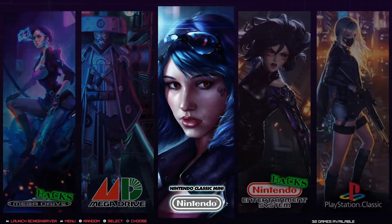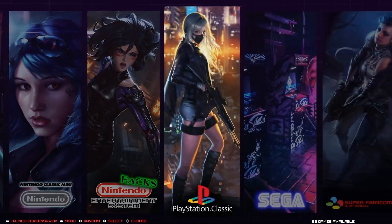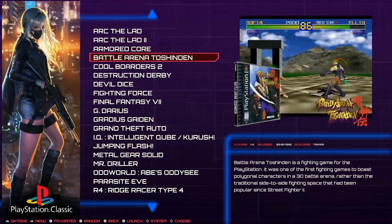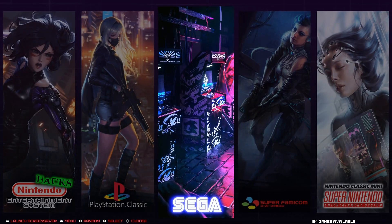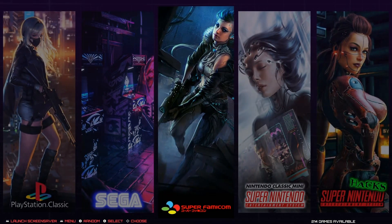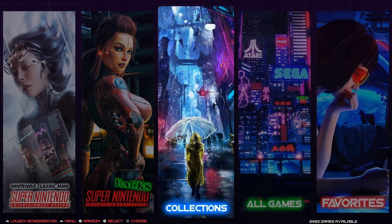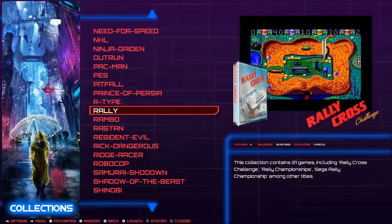Nintendo Classic Mini and Nintendo Hacks are included in the main Nintendo folder. PlayStation Classic games are included in the PlayStation's 526 total. Sega has its arcade games. Super Famicom is also included in the Super Nintendo collection at 214 games. Super Nintendo Classic and Super Nintendo Hacks have 86.